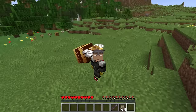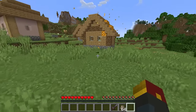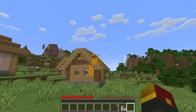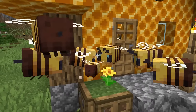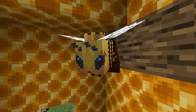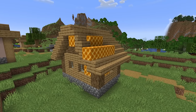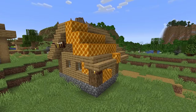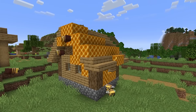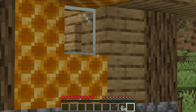Instead of finding a pre-made hive to occupy, the queen bee transcends this need by creating one wherever she pleases. If given a closed structure, the queen will slowly convert it into a hive, as its blocks are covered and eventually replaced with honeycombs.